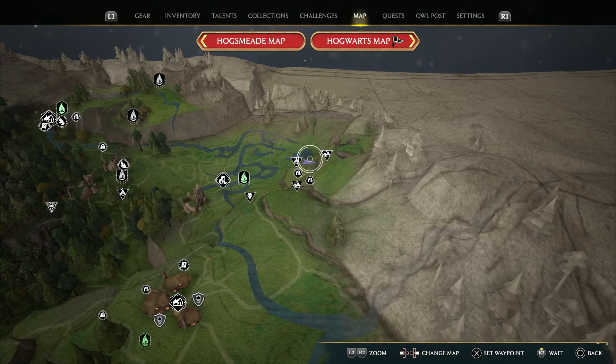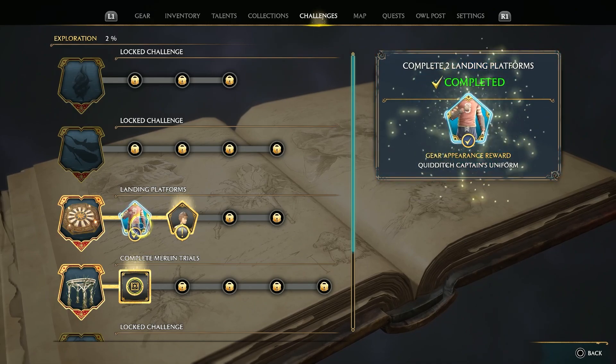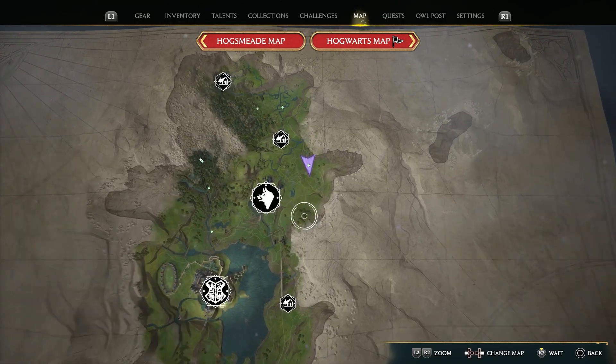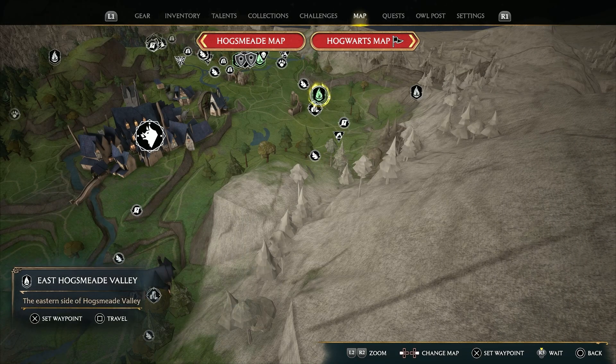Looking at the challenge, we can acquire the Quidditch Captain's uniform specific to your house. The second platform in the Hogsmeade Valley region is located to the south-east of Hogwarts Castle. You will find it near that Merlin trial on a southern cliff. To get there, we'll travel to the East Hogsmeade Valley Floo Flame.